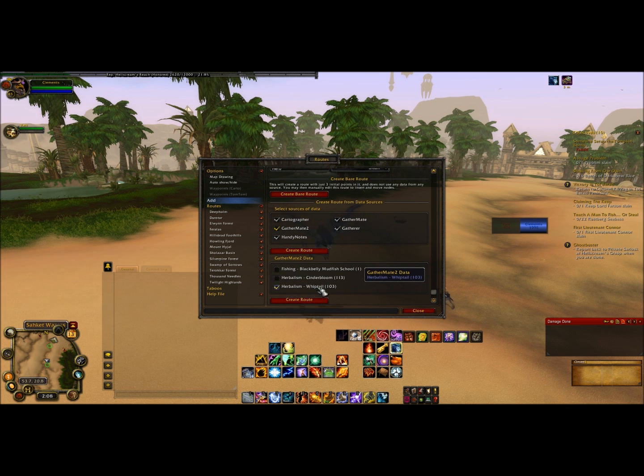Down here are your options: you've got herbalism whiptail, herbalism cinderbloom, or fishing blackbelly mudfish school. I don't want to fish, I don't want cinderbloom — I just want to farm my whiptail. So I'm going to go ahead and hit create route, not create bare route — create route.